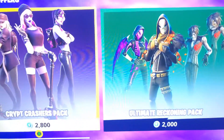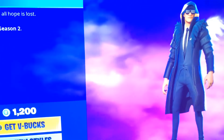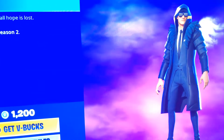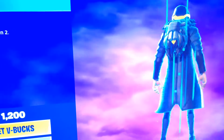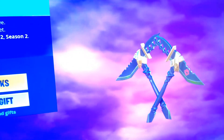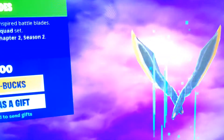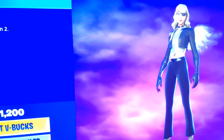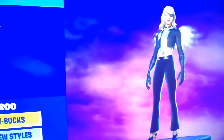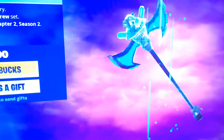First of all, the three packs are still here. We got Wolf with this little bad one right there. We got the XO Axis. We also have the Reflex Blades. We also have Siren and her back bling as well. We got the Drip Axe.